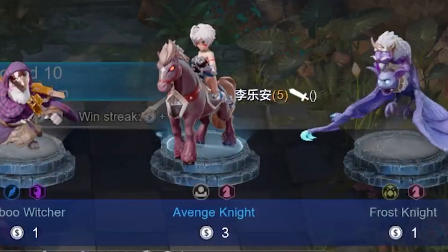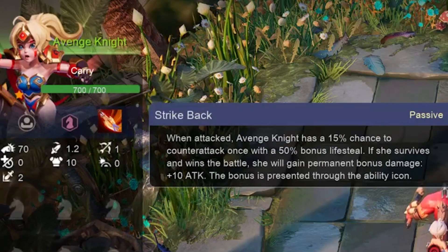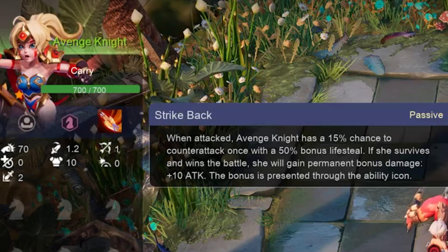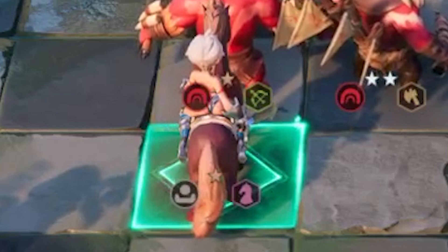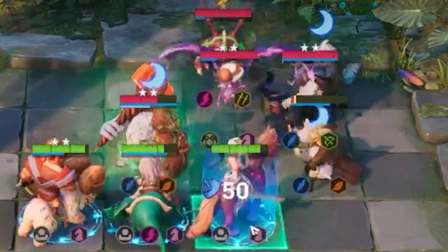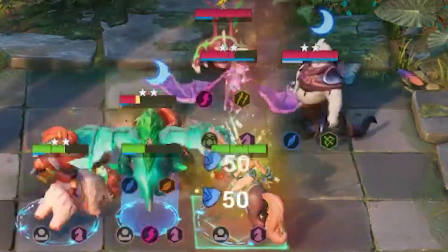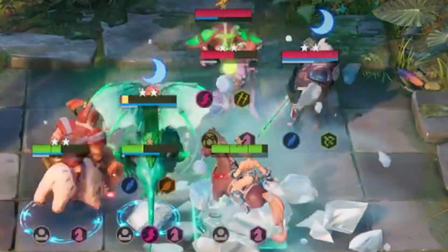She has an ability that basically scales with winning. When attacked, Avenged Knight has a 15% counterattack to gain some lifesteal, but if she survives and wins the battle, she'll gain permanent bonus damage. She's so tanky with these items. This is exactly what I did last time — I just farmed her and she carried so hard.